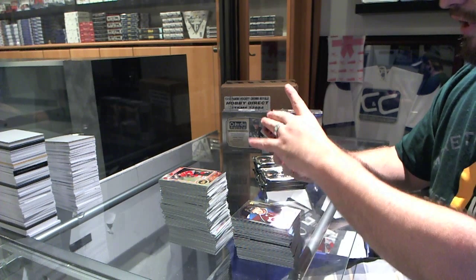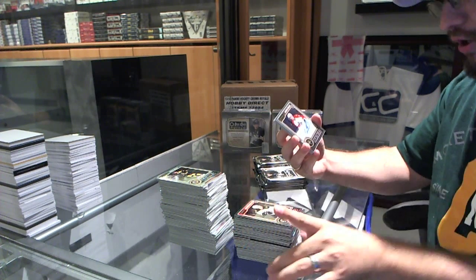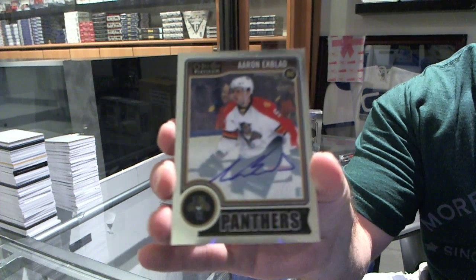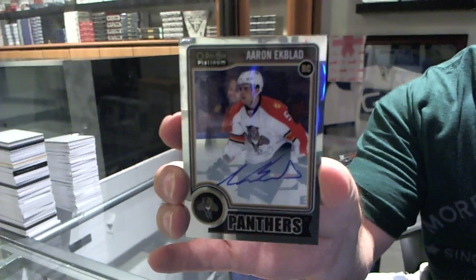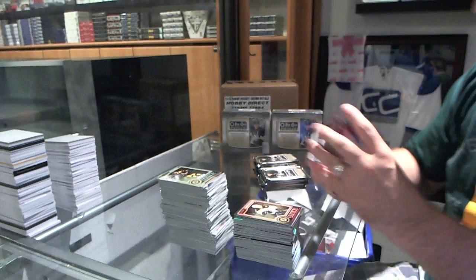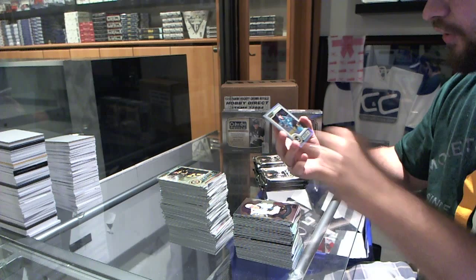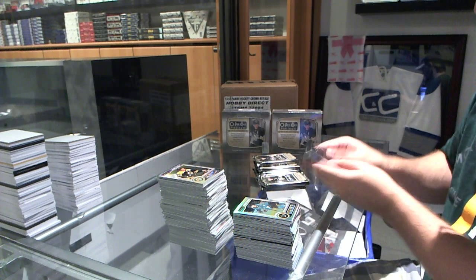We've got a Kuklachev rookie for the Boston Bruins. We have a rookie autograph for the Florida Panthers, Aaron Ekblad. We've got a Logan Couture retro for the San Jose Sharks. And a refractor of Patrick Marleau for the San Jose Sharks.